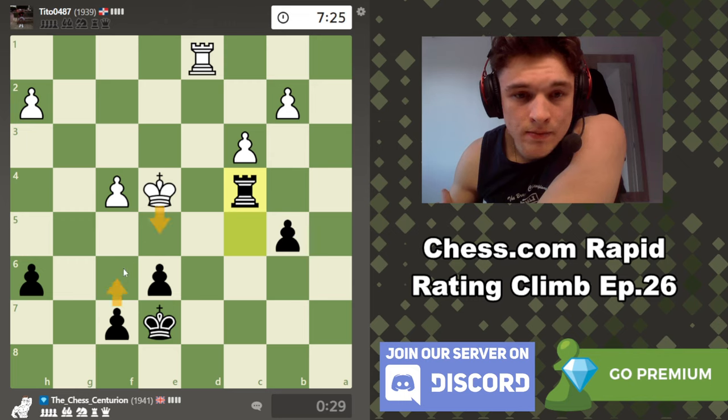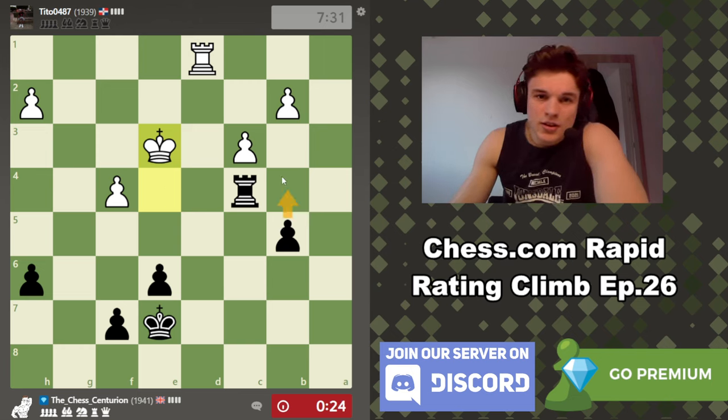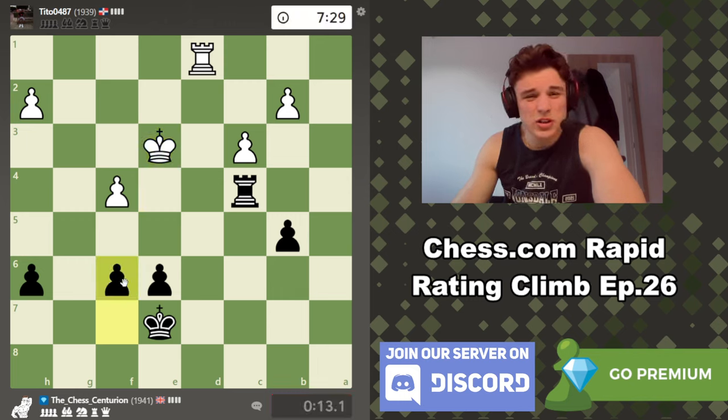If he goes here he's mated, so he has to retreat. There is a chance he could have fallen for that. e5, rook here. Let's go f6 — this should just be a draw. Should be a draw, but I don't think I've really had a chance to push for a win to be honest. I feel like I tried, but at a certain point pushing for a win is really just pushing for a loss.